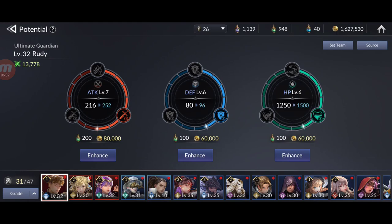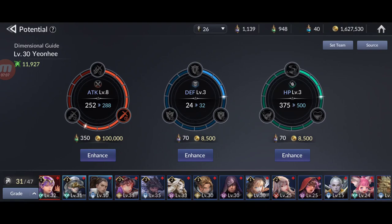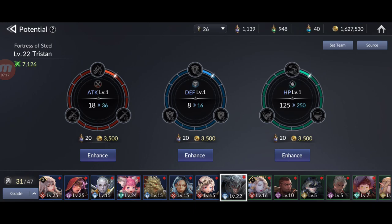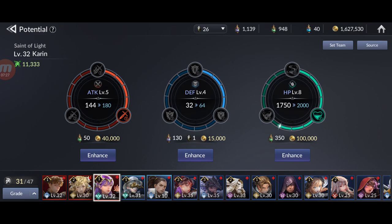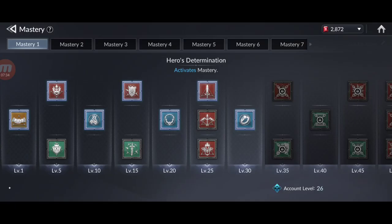The potential system lets you use elixirs to enhance a character's attack, defense, and HP — the higher the better. Farm elixirs from the dungeons, buy extra entries daily, and push to higher difficulty levels. However, only use elixirs on your good legendary or strong rare characters — they are per-character only, so don't waste them on lower-tier ones.